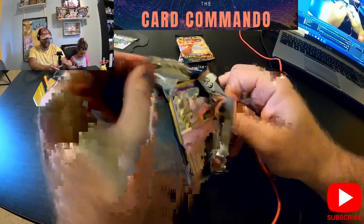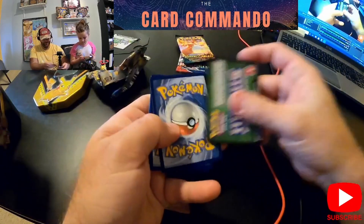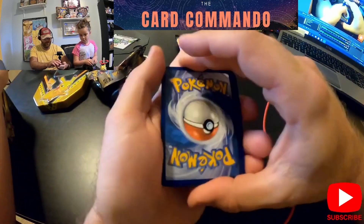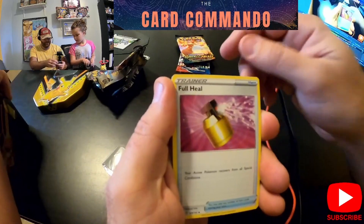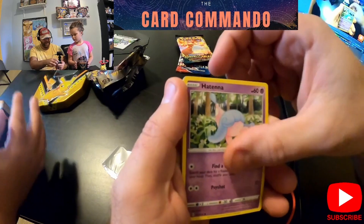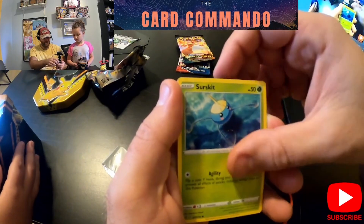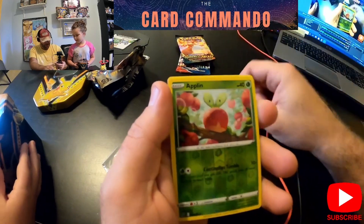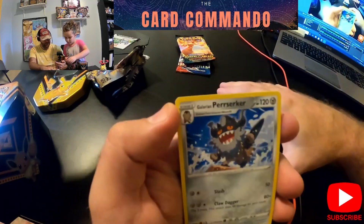Let's see what we got here — green code card. All right: Grass Energy, Full Heal, Sonya, Mascarine, Hatenna, Arrokuda, Galarian Meowth, Surskit, Magikarp, reverse holo Alolan Exeggutor, and Galarian Berserker.